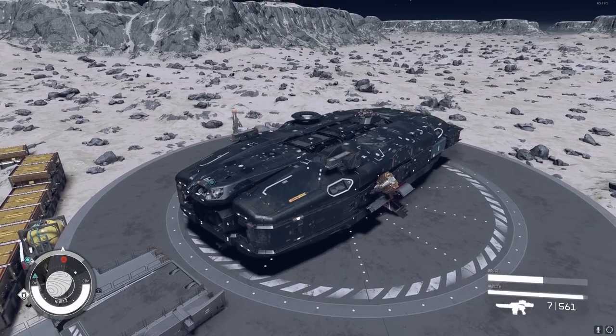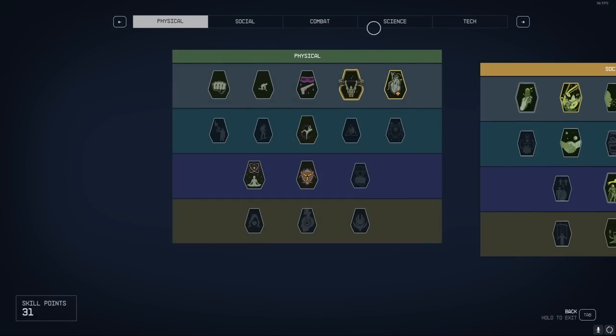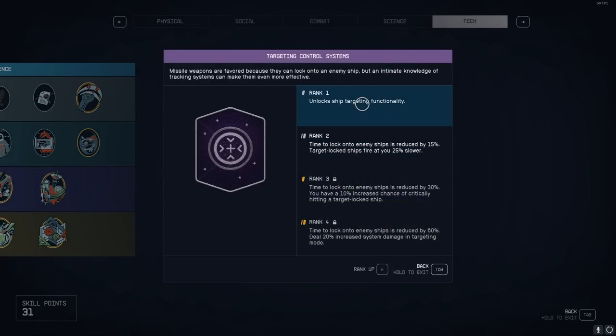I'm going to show you how to steal ships in Starfield. In order to do this, you're going to go to your inventory and go to your skills. Under the tech tree, there's going to be this skill called Target Control Systems. You just need level one of this — you'll never have to get more if you don't want to. It unlocks the ship targeting functionality.